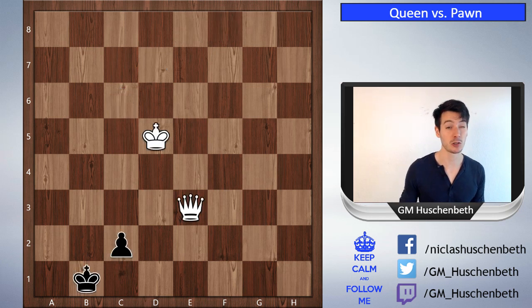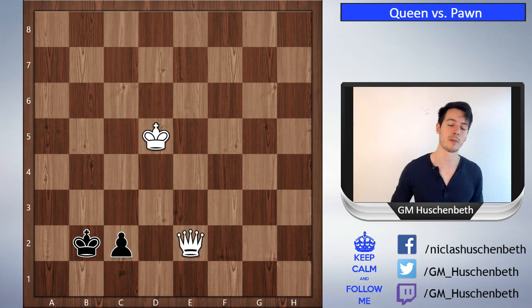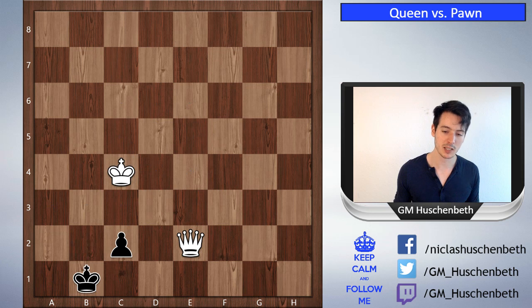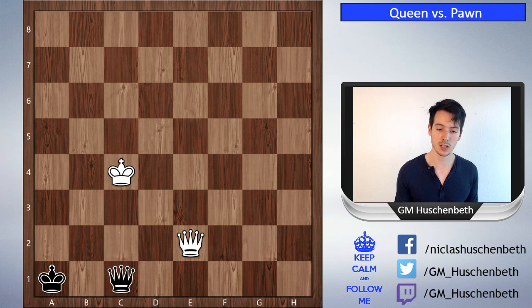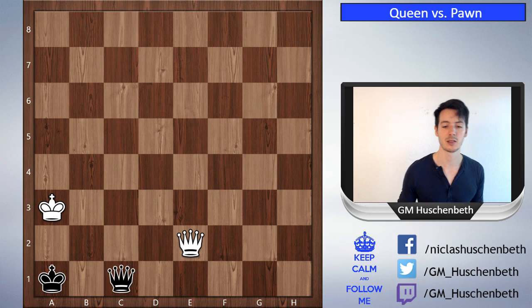Let's see one more example. This is actually a draw, but white can still set a little trap. Black wants to queen here and it looks like the white king is close enough, but not quite. Check — king has to go to a1, we know this already — queen e3. Now here's the trap: white plays queen e2, and if black goes king b1, then white plays king c4. We have the situation where black queens but the white king comes to b3, there is no check, the white queen is perfectly placed, and white threatens queen a2 mate. However, if black goes to a1 instead, it's a draw — king c4, c1 queen, king b3, black has a check, and after king a3 black can just go back. White cannot avoid the checks and it is a draw.